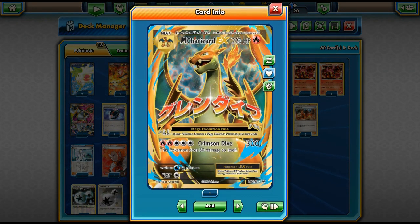Charizard has 220 HP. It's a Mega Evolution, which means you have to play the Spirit Link — and thankfully we did get a Charizard Spirit Link in Evolutions, which is really good. It helps Charizard out a lot because before you didn't have any Charizard Spirit Links, which kind of made Charizard pretty bad.